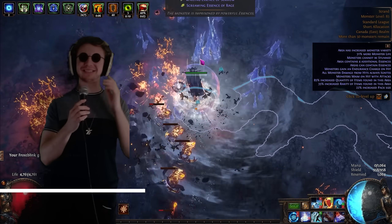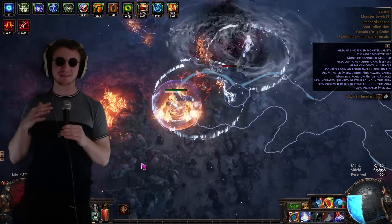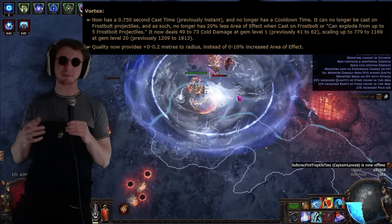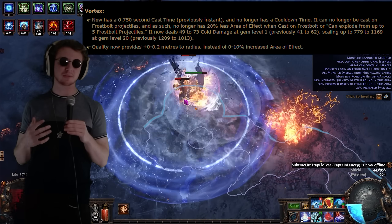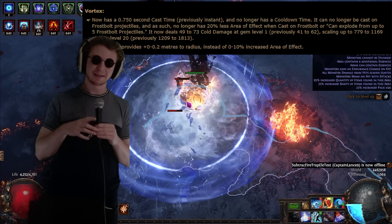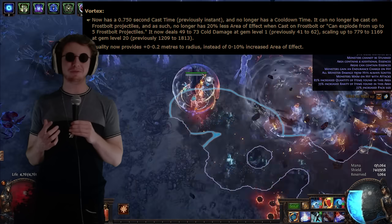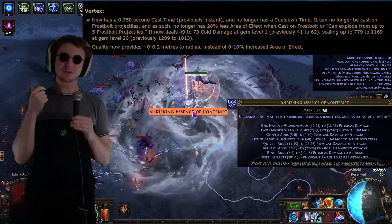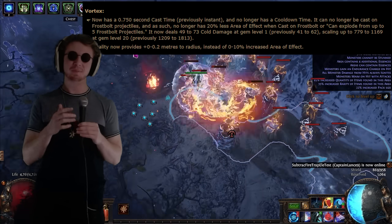There's only kind of a couple affected. As far as league starts are concerned, the only one that's really iffy is Cold DoT. Cold DoT is in a kind of odd place right now — you used to have Vortex on left mouse button, triggering all the time, dealing damage while leveling, and you'd auto-lay it on bosses. But now Vortex has a cast time, you can't have it on left mouse button anymore, so your clear is just going to be worse and it adds another button with a big cast time.